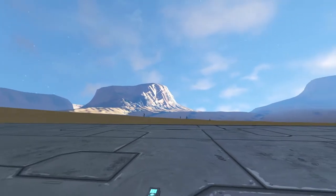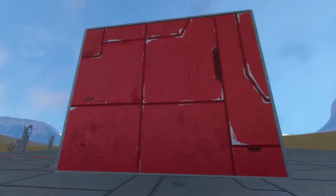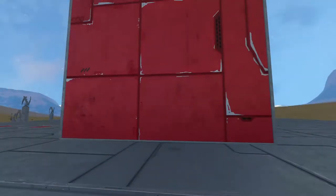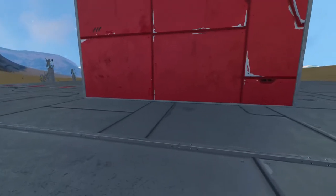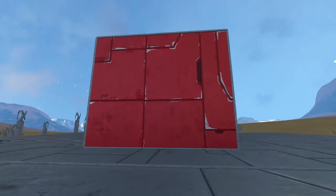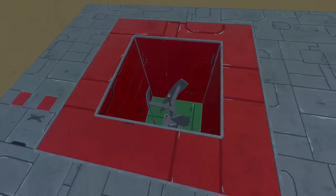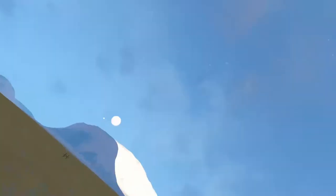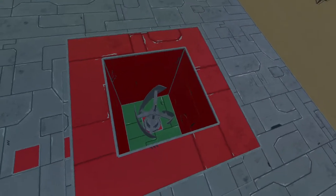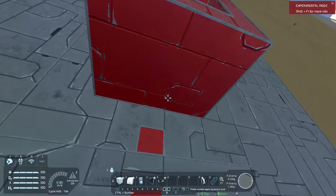So let's get into it with the first question: can you put a wind turbine in a box? The short answer is no - I'll show you that in a moment because I have a box here with a wind turbine in it. The top of the box is open so the wind turbine has access from up top, but it's not spinning because it needs at least a block of access, if not more.